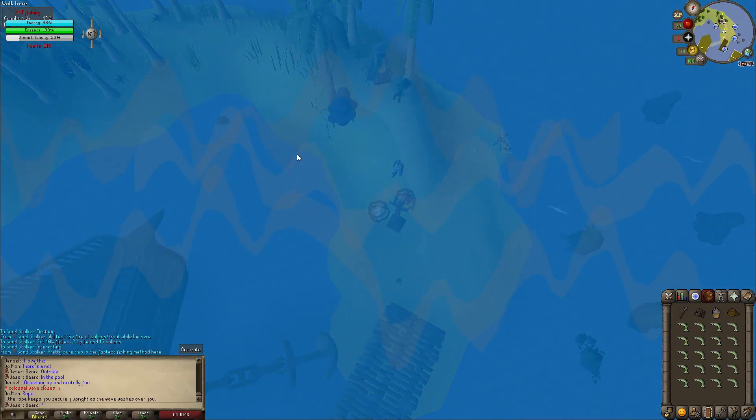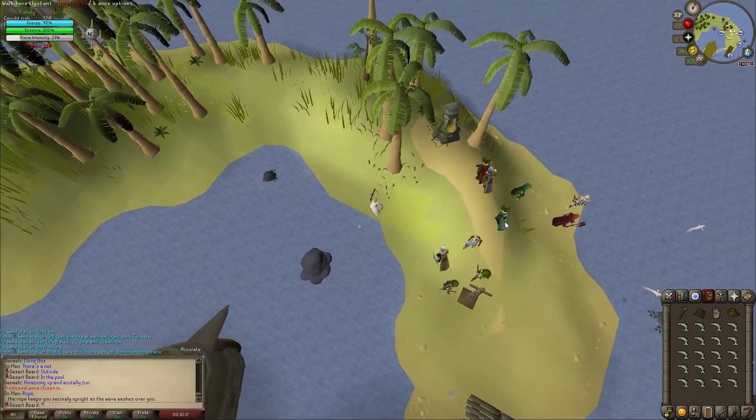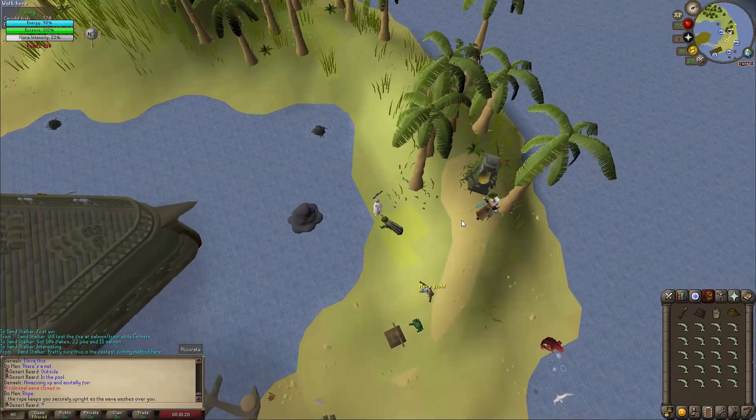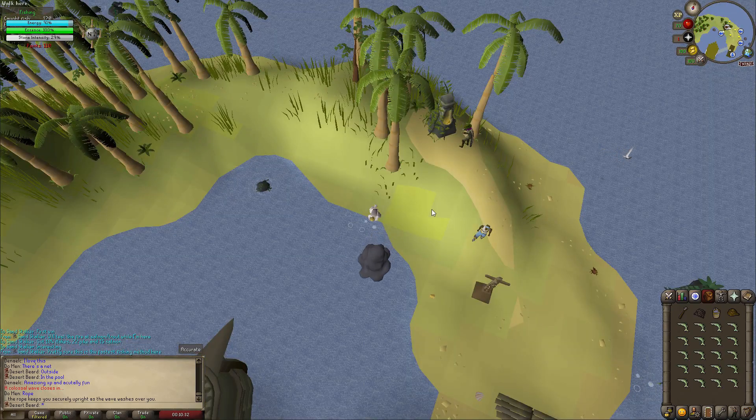One thing you need to dodge is the wave, and you dodge it by tying yourself to the totem pole — or whatever the thing is — and you need a rope for that, so that's why you always need one rope. If you get hit by it, you will lose stuff.